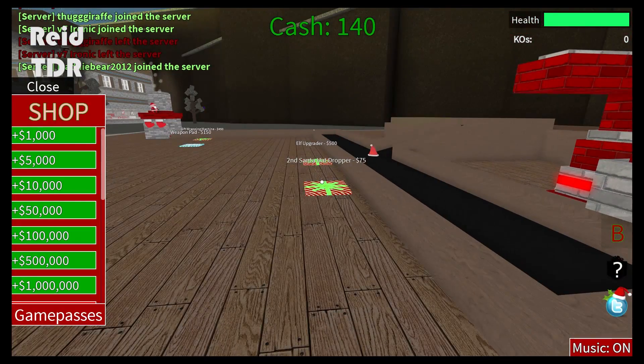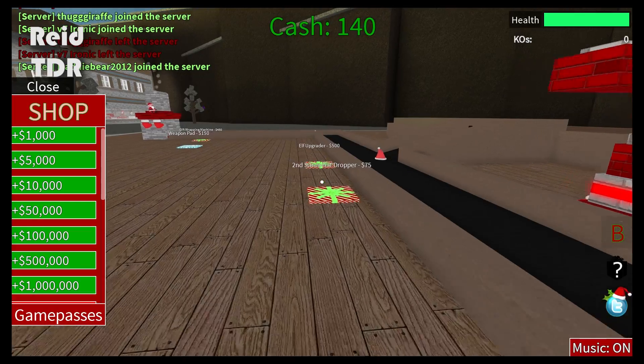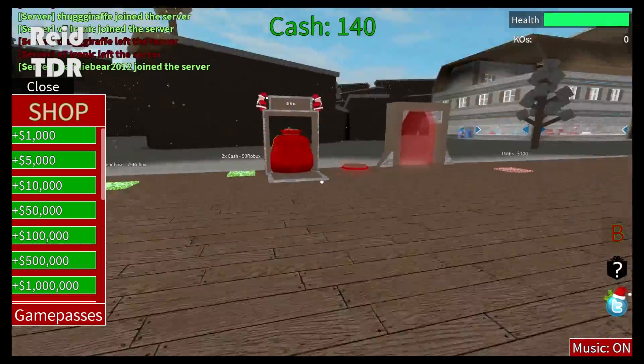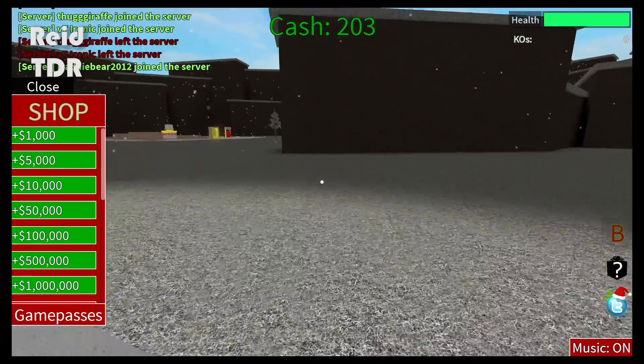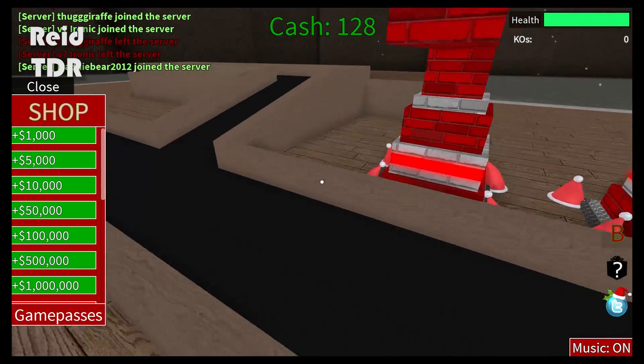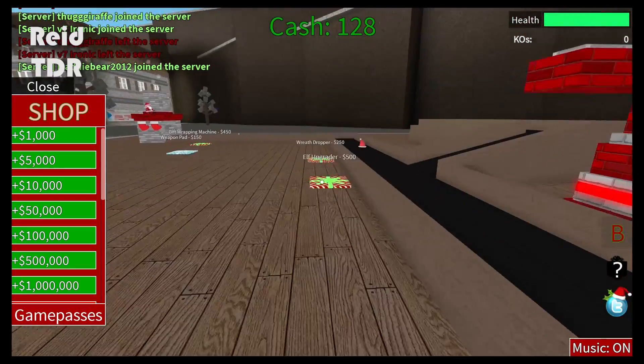That's a second santa hat dropper for 75 dollars. You have 140, you can do it — get another santa dropper! Let's get all that money. Now you got 200. So what else can we get? We got two santa hat droppers, so that'll help raise money.